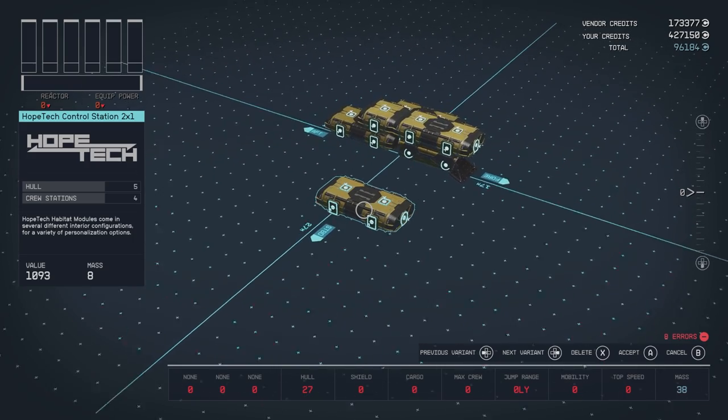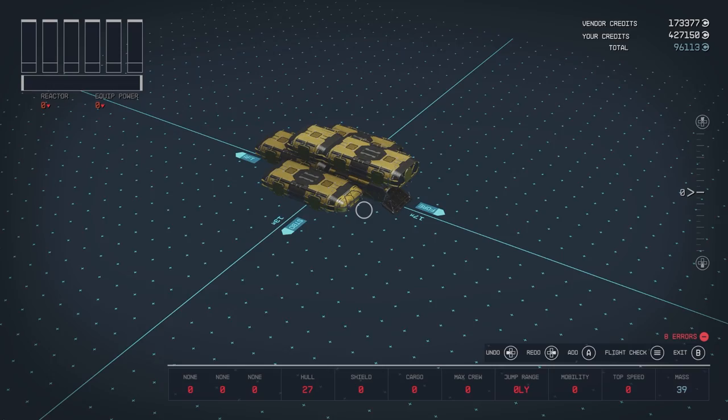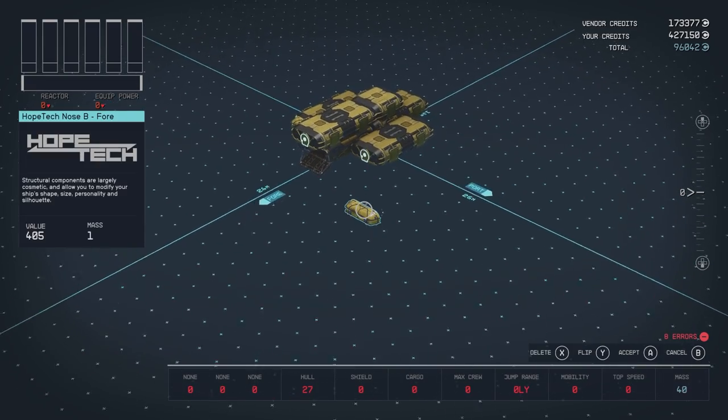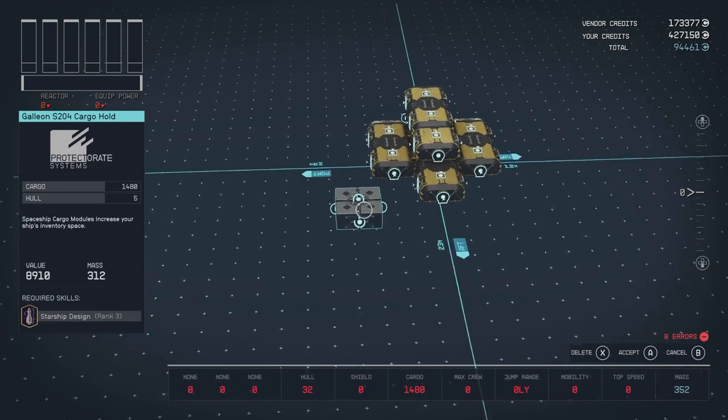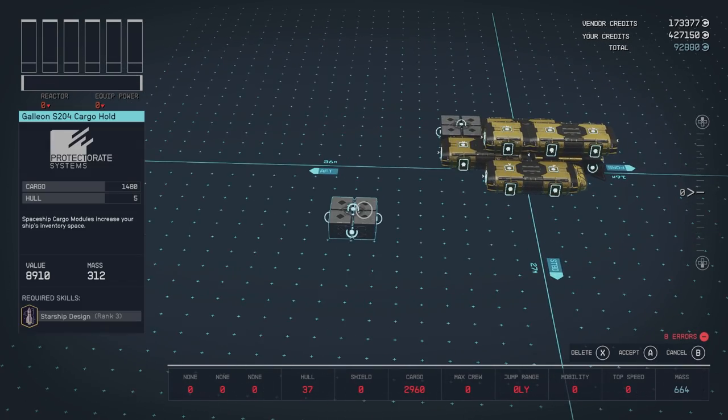Drop a Hope Tech Control Station 2x1 on the right. Place Hope Tech Nose B in the fore position on the end of the habs. Place Galleon S204 cargo holds to the back of the Control Station and the Armory.